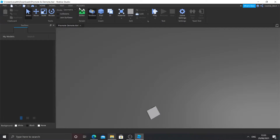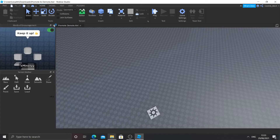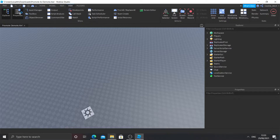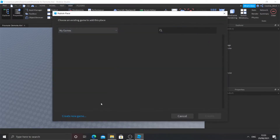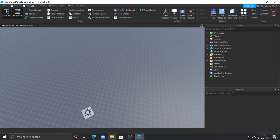For this you're going to need to be able to see the Explorer tab and the Properties tab. So you can go to View, then Explorer and Properties. Now we're going to do the first initial part of this. To make sure everything works you need to publish the game. I'm just going to call it promote and demote commands and then create the place. Wait for it to load, and then to make sure this works you need to make sure that it is definitely set to be enabled.